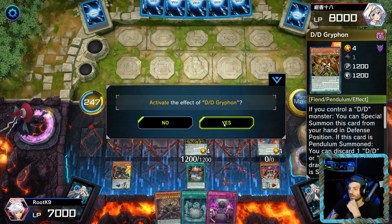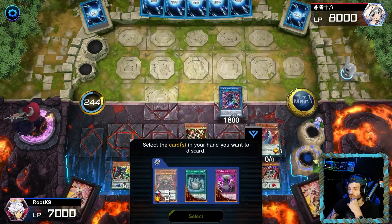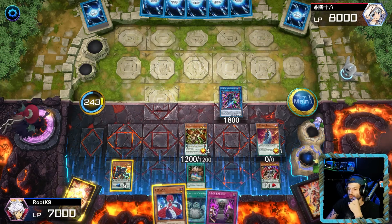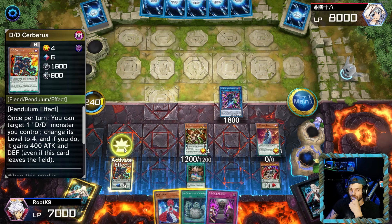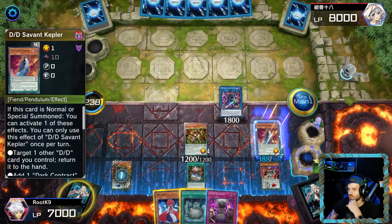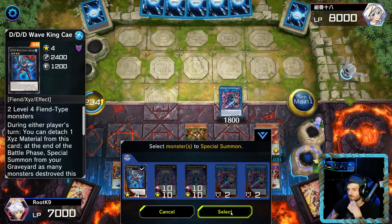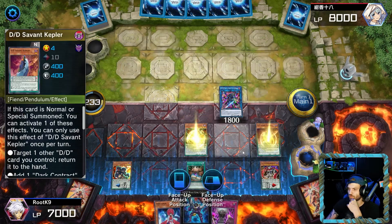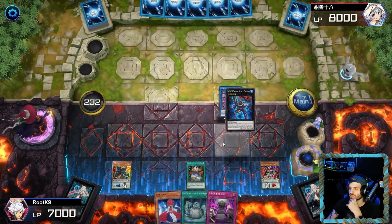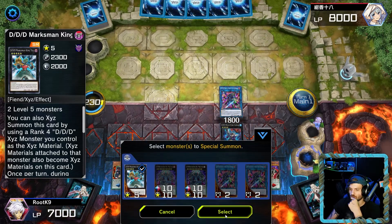We're gonna activate the effect of Gryphon and send Ragnarok into the graveyard, and we get Lamia in hand. Then we're gonna activate the effect of Cerberus — make Kepler a plus four, use that effect on Wave King, or we're gonna special summon Wave King with Kepler and Gryphon. Then with Wave King we're gonna go into Marksman.